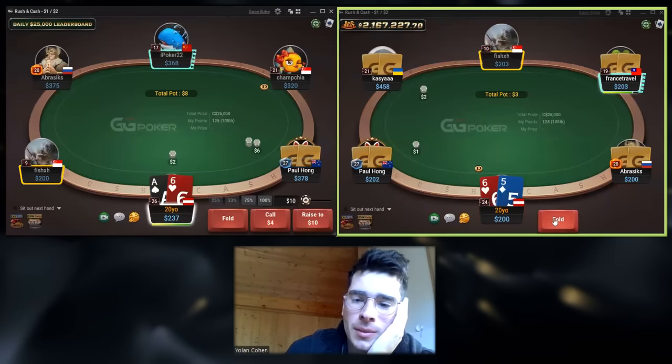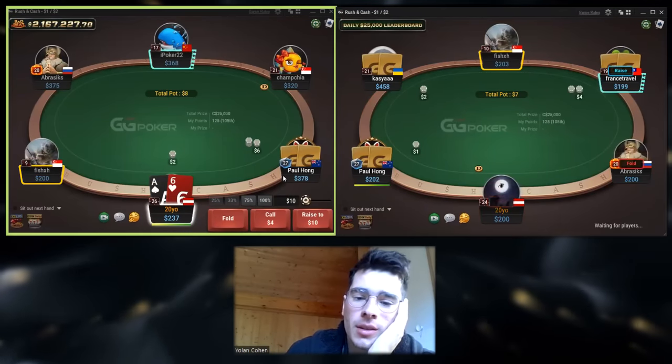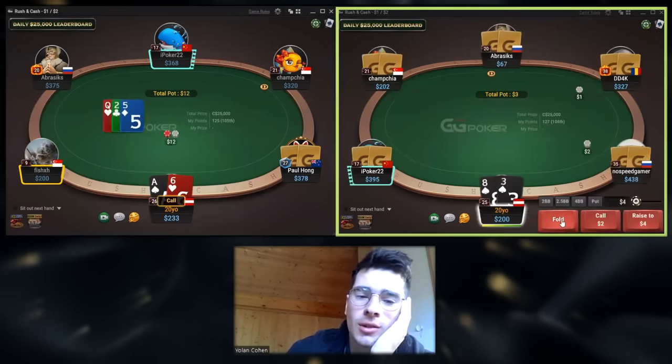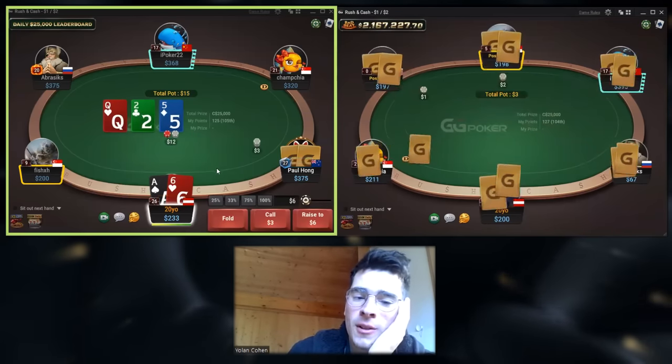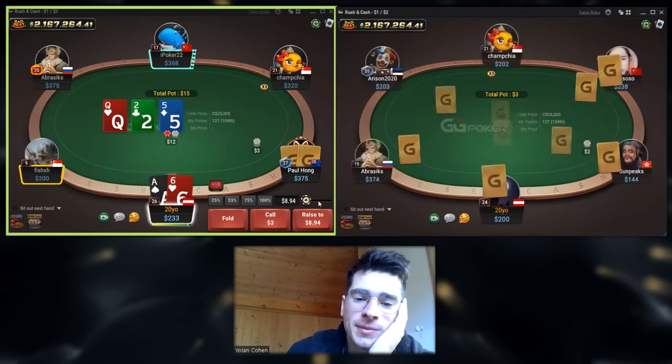Six-five here. And sometimes, for example on the Ace-Queen hand, the reason why I don't like the call — and we can say it's not cool — because they don't have that much value in these spots. You also need to think in terms of how many bluffs they have in these spots. I don't see that many bluffs, to be honest.